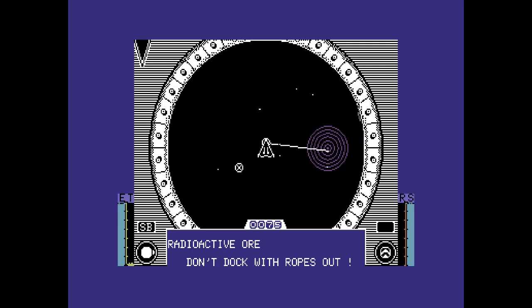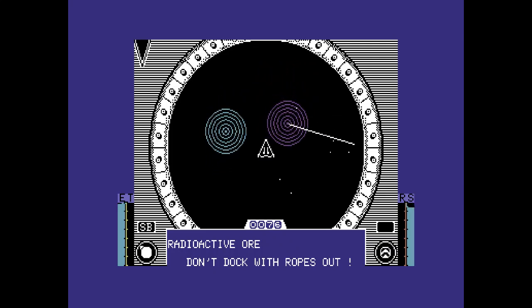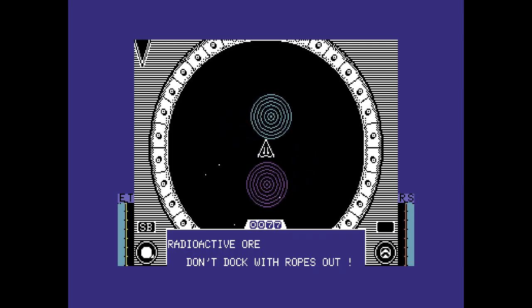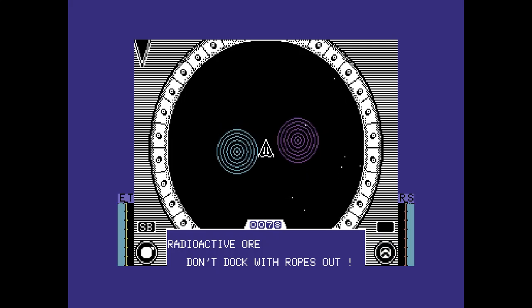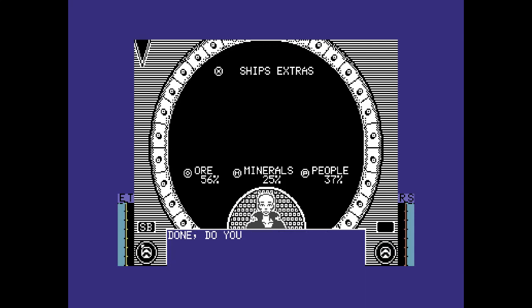What would I like to do? A mission - we have no mission. They won't be able to build anything because they don't have enough stuff. We don't have enough materials. And then pods - fire to select, return to end.